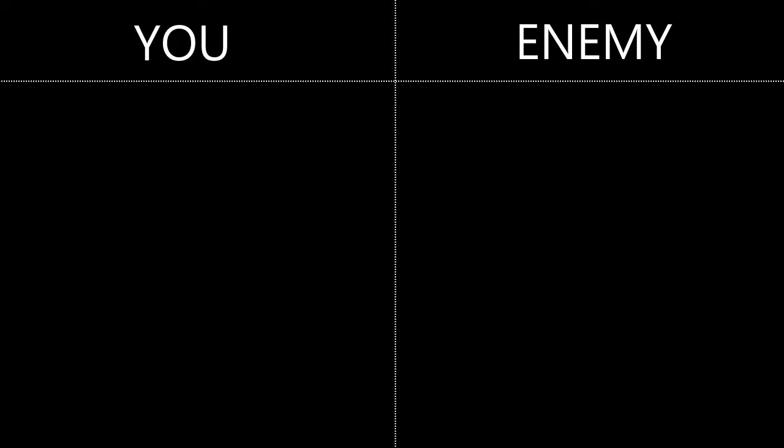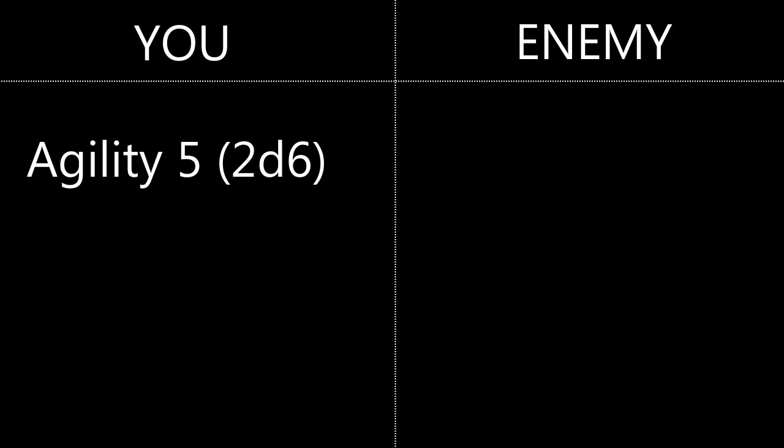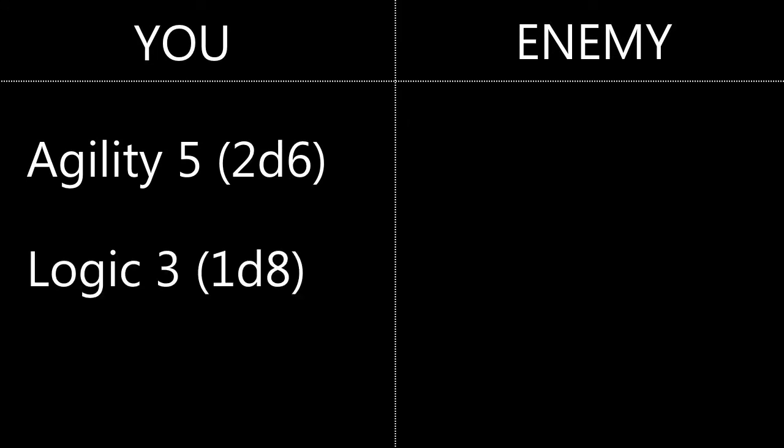For all of the following examples, we're going to assume these attribute scores. You have an agility score of 5 and a logic score of 3, while your enemy has a guard defense score of 15.